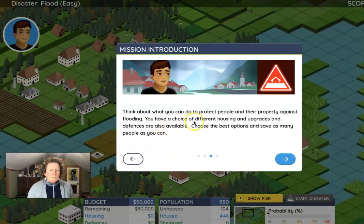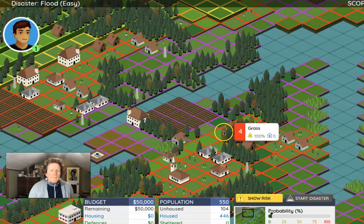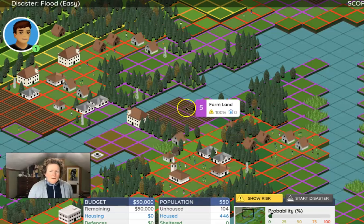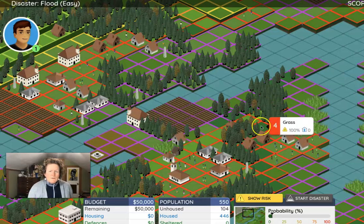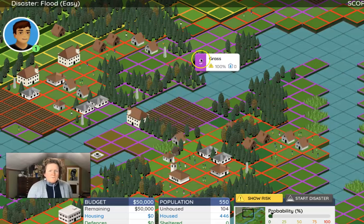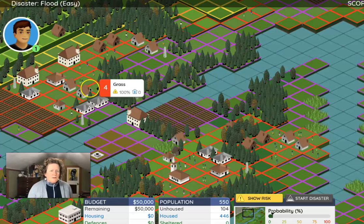Think about what you can do to protect people and their property against flooding. You have a choice of different housing, and upgrades and defenses are also available. Choose the best option and save as many people as you can. We can look at these different plots and see how much risk from flooding — the plots closest to the river are at the highest risk.